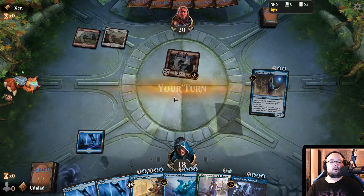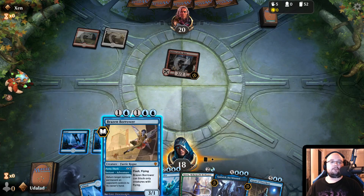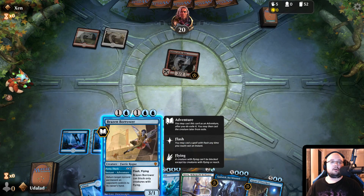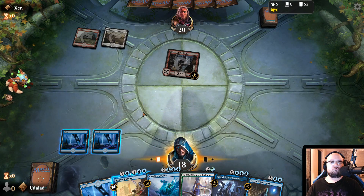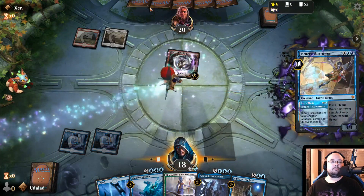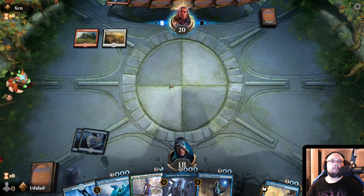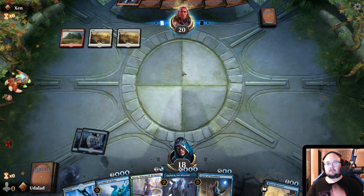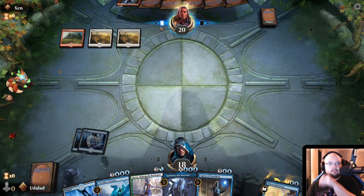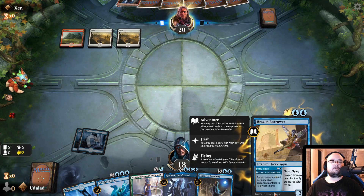It stole my Oracle. We could send it back with the Brazen Burrower. I think we'll do that, actually. I know this has Haste, but at least it stops him one more turn. Either he'll have to play this out again, or he gets to play something that is better, or a bit more late game.